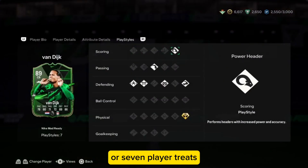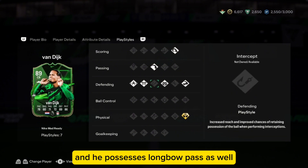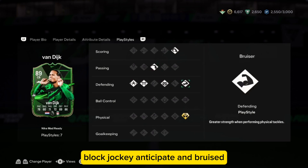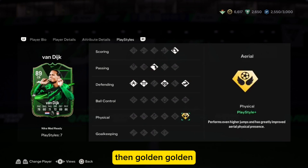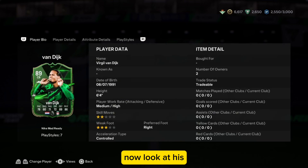Seven player traits — I don't know why they changed it from player traits to player styles, actually. He has power header, long ball pass, block, jockey, anticipate, and bruiser, then golden area — a kind of play style.